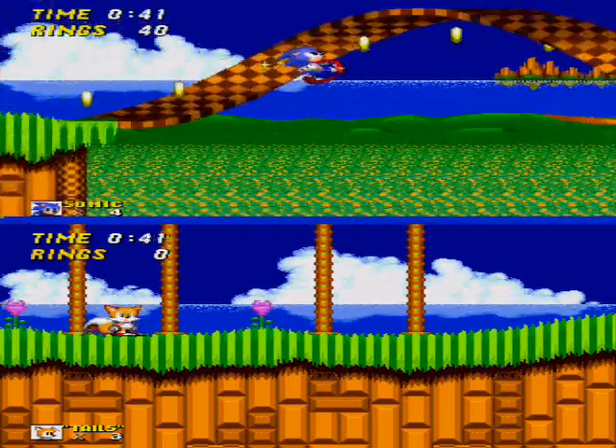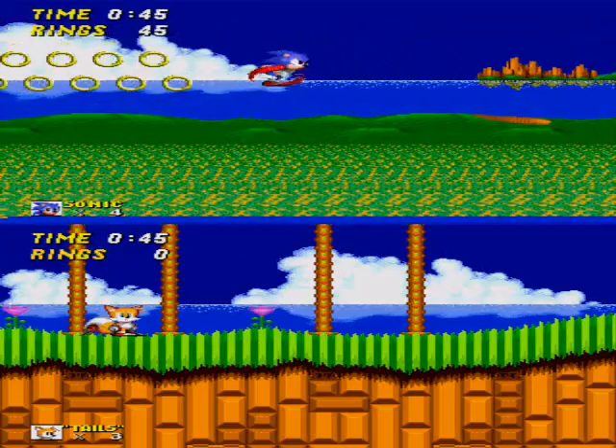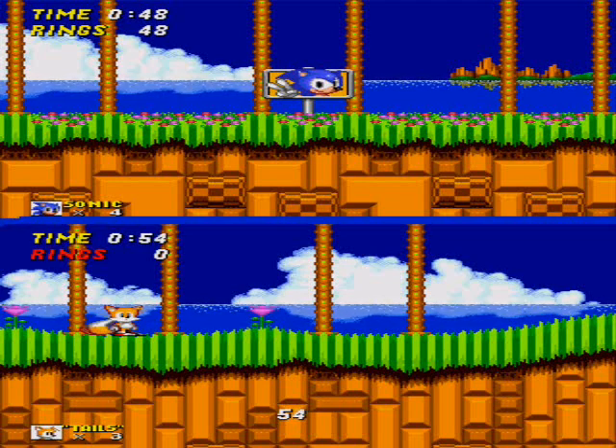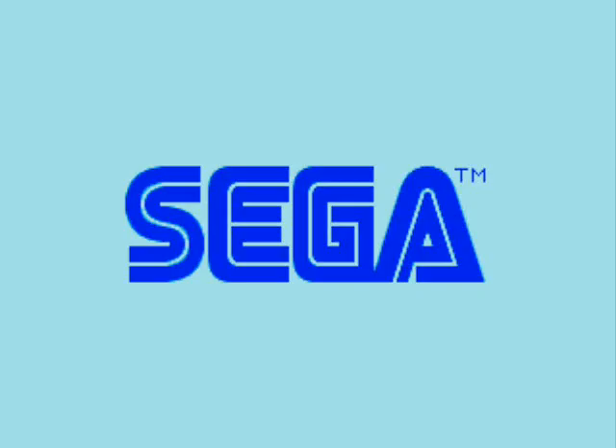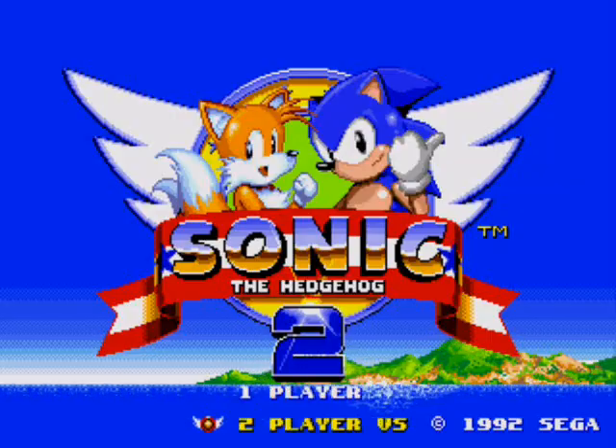Awesome. I know that you can also sometimes get boxes that'll basically switch the locations of you and Tails. And as you can see, if you cross the finish line, player two has 60 seconds to finish the level. But I don't wanna sit here for 60 seconds, so we're just gonna reset again and show off the Special Stage thing. I'm coughing like crazy — I don't know what the big deal is.